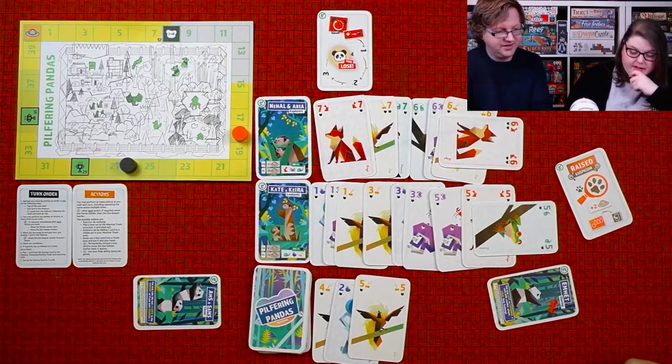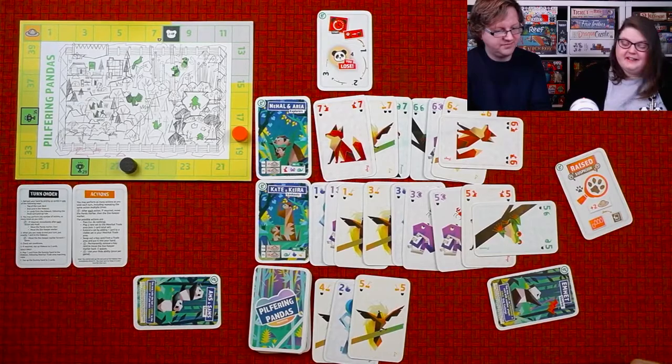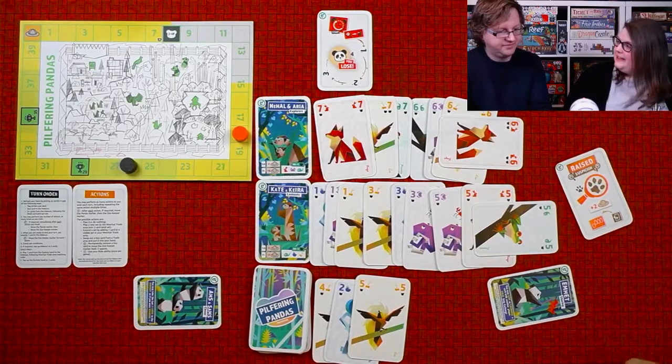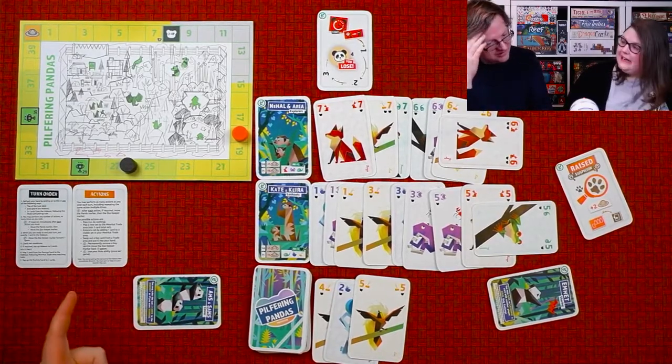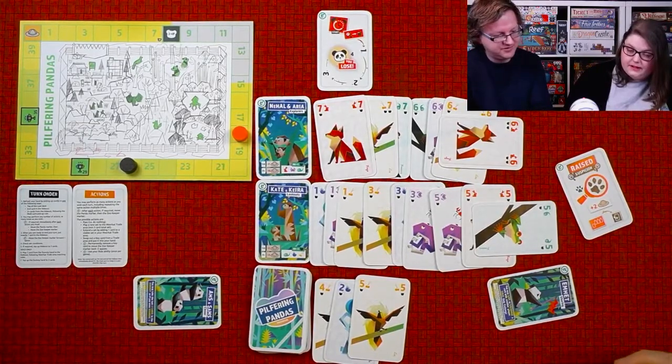If I were to pick up a card and just put it down, it would cost three suspicion for just one panda point. What do you think of that ratio, Brian? Because we're so close it's not a great ratio, but then there would be four. We could wait and build up more cards instead.